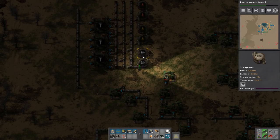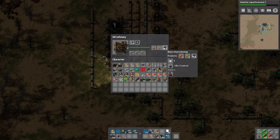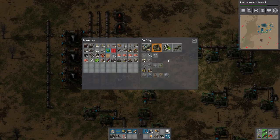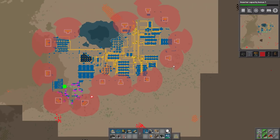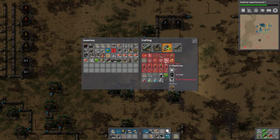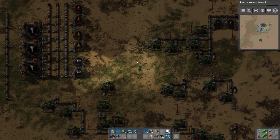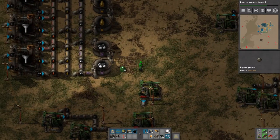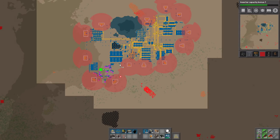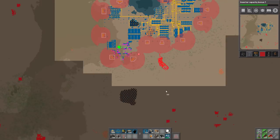Every time it uses the recipe we have, it makes 40 petroleum, 30 heavy oil, and 30 light oil. So it has filled up the petroleum gas storage tank and now doesn't know where to put anything else. It has completely stopped - it will not make any more petroleum gas until we get rid of this amount. But don't worry, we have a solution: plastic bars need coal and petroleum gas. So we're gonna pipe it over somehow by following that line.